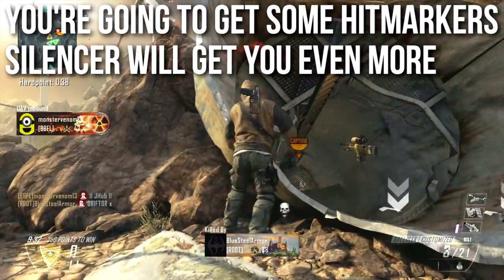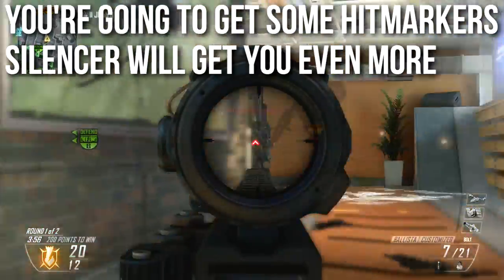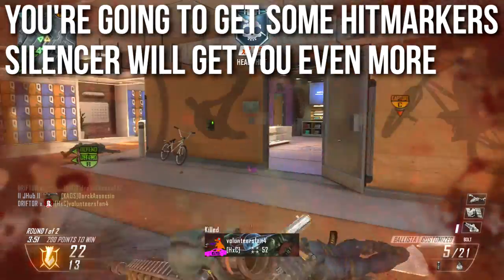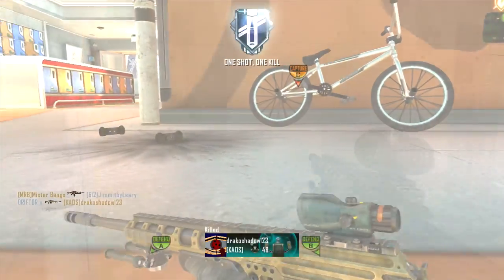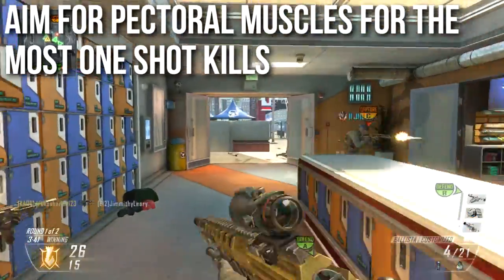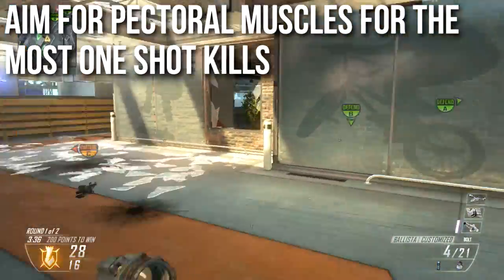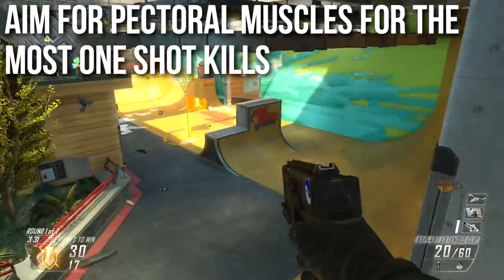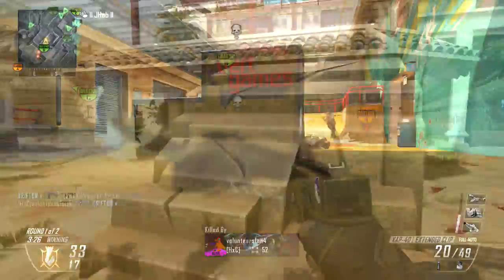The Ballista is on par with the XPR and better than the SVU-AS, but if you're using it you need to be prepared to get some hit markers. You won't get a lot if you're going unsilenced since you only need two shots from the lower abs down. To get the most one-shot kills, aim for the pectorals — the chest, upper arms, and shoulders. Aiming for the heart basically gives you the most one-shot kills with the Ballista.